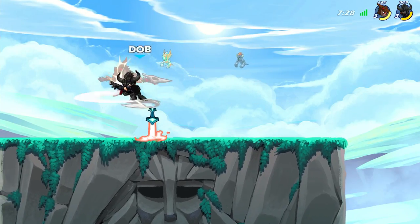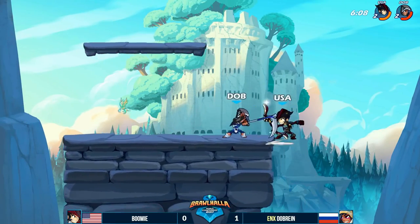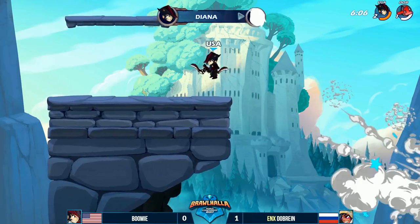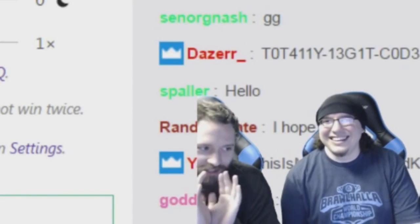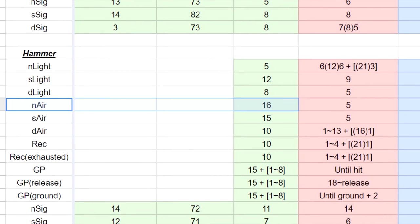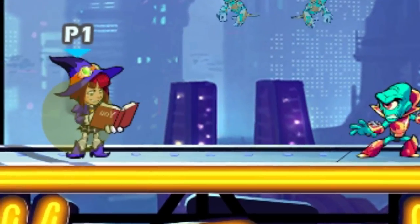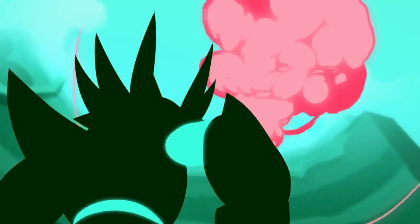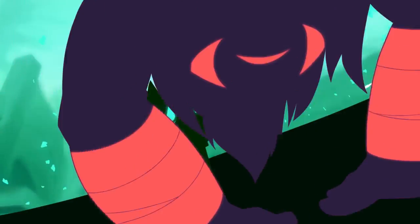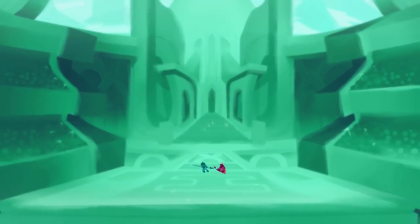Delayed gravity cancels can give you more windows for punishes. Gravity cancel wakeups are very common at high level play. Did you know that the fastest neutral air in the game is unarmed neutral air, or that the slowest one is hammer neutral air? Did you know that Scarlet down hammer has the most force out of any move in the game? All that and more in the links below the video. Once you're sure that you've understood and can implement all the concepts from this video, move on to the next and final video.